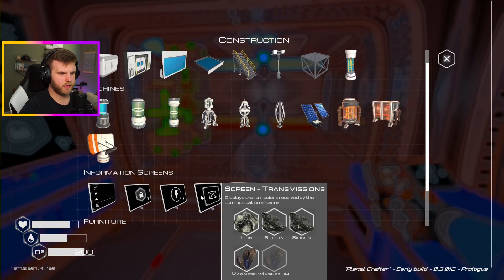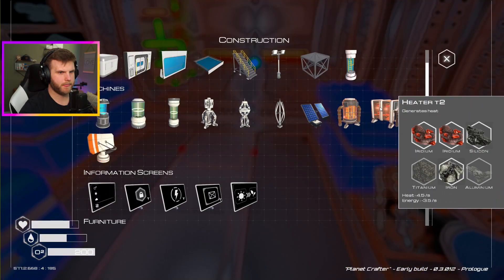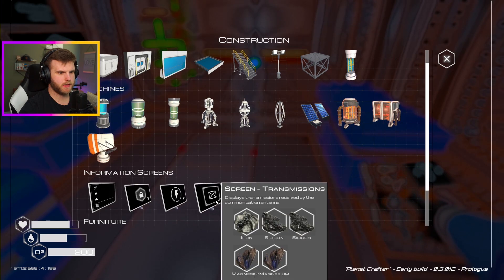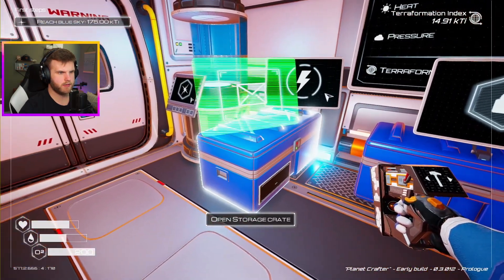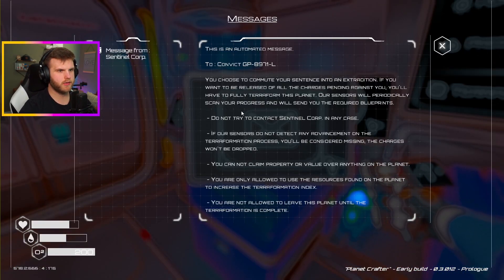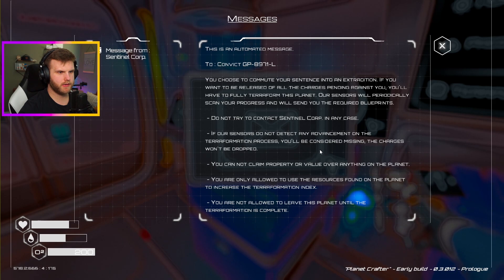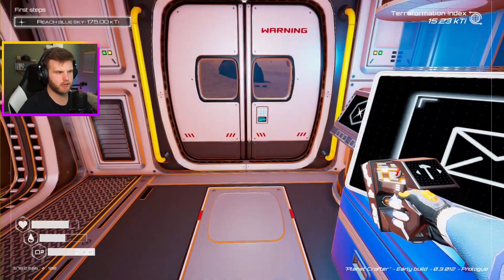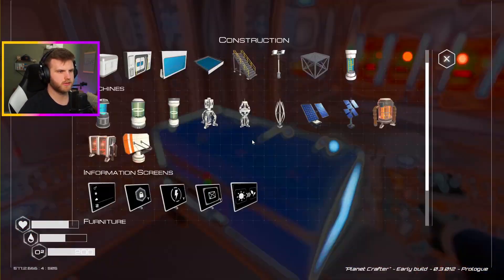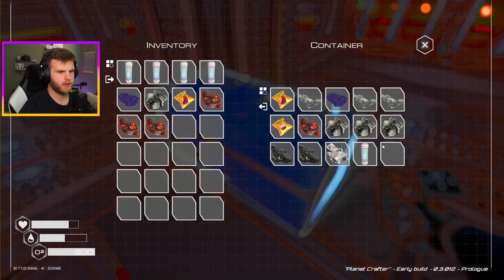What do I need? I need one more piece of magnesium. Do I have that? Yep, perfect. Let's make the transmission screen. Put that right there. Okay, so — 'You choose to commute your sentence into an extradition if you do not try and advance the terraformation progress.' Oh — so we're doing this because we're a prisoner? Huh, alright. Did not realize that. But okay. NBD.